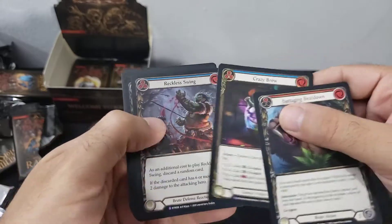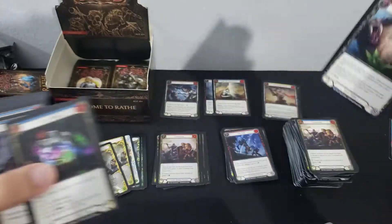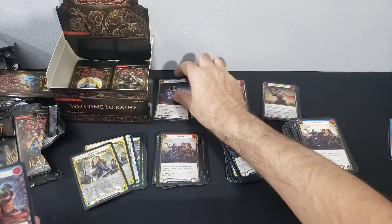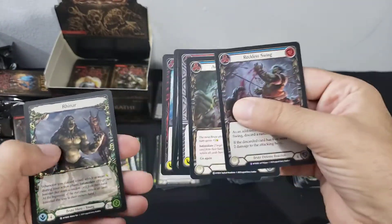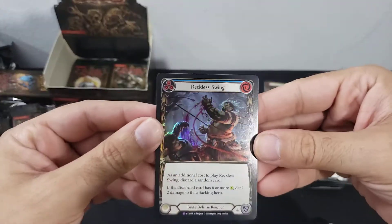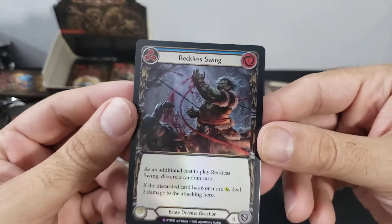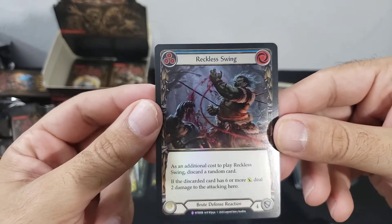Crazy Brew super rare — look at that! Crazy Brew — not the best card, I know — and a super rare foil. We have Young Rhinar, and our super rare foil, which is looking to be the hit of the break. Let's hope this brute defense action is playable.